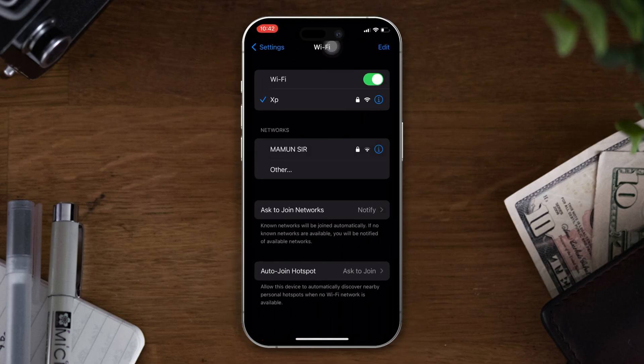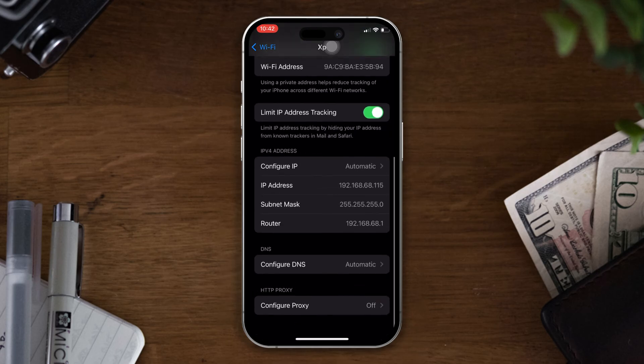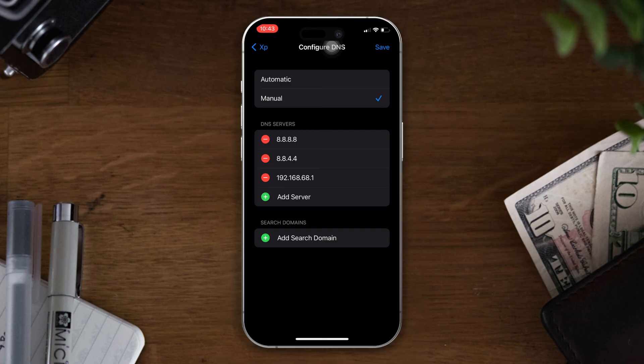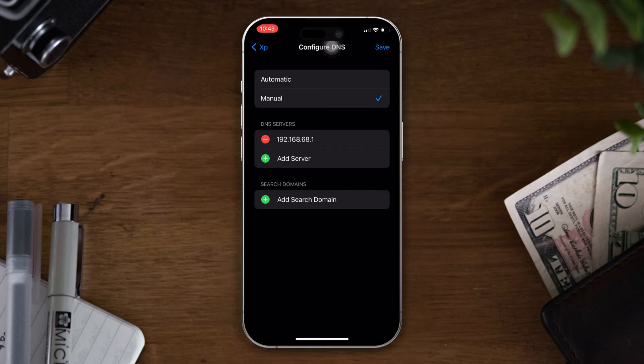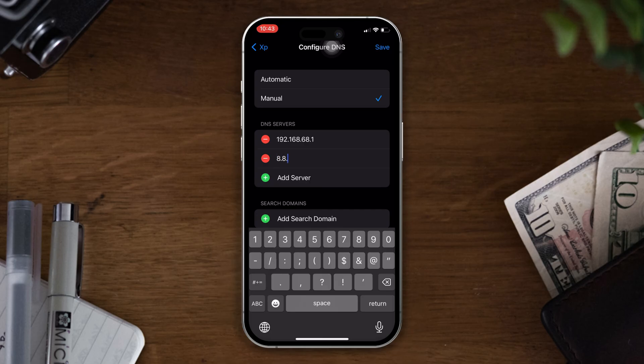Solution two: change your DNS settings. Open Settings, tap on Wi-Fi, then tap on the eye icon. Scroll down, tap on 'Configure DNS,' then remove the DNS server by tapping the minus icon and tap Delete. Now tap on 'Add Server' and type 8.8.8.8.